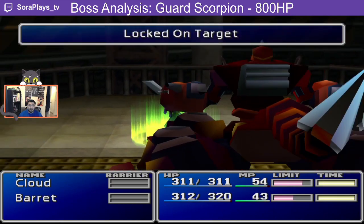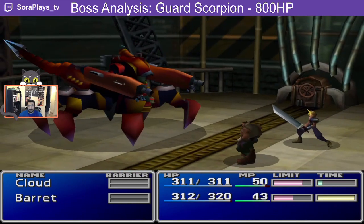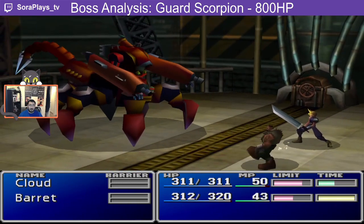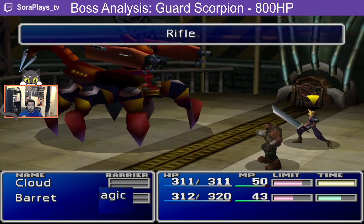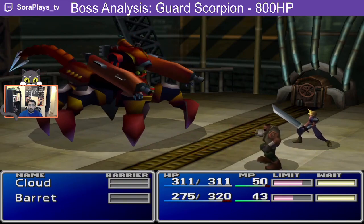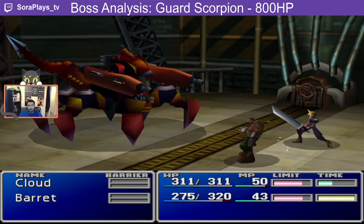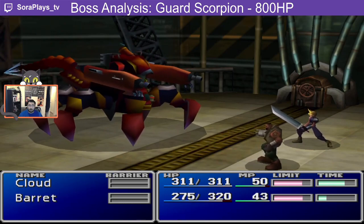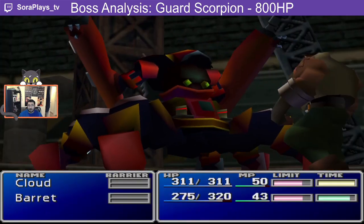In its standard state you'll see three attacks: scope, rifle, and scorpion tail. After one of these attacks, count is incremented by one. On turns where count is equal to zero or two, scope will scan one player, setting it as the selected target. On turns with count equal to one or three, we'll see either rifle or scorpion tail used on the selected character.